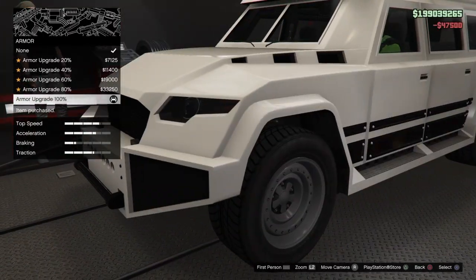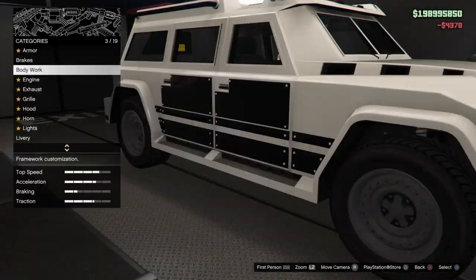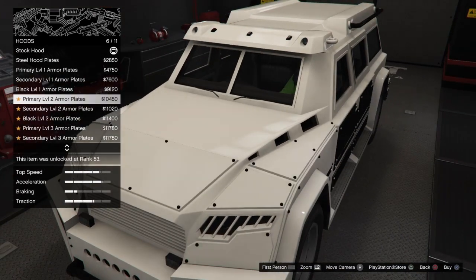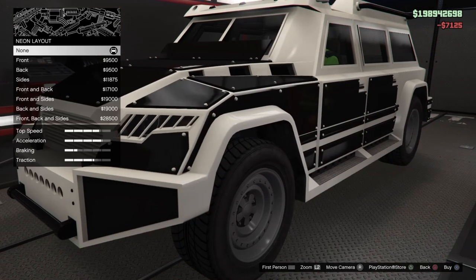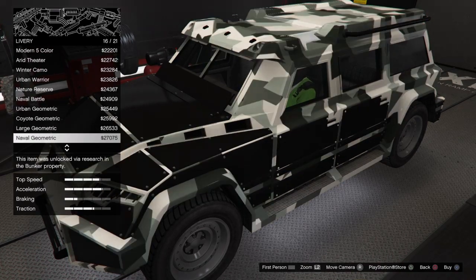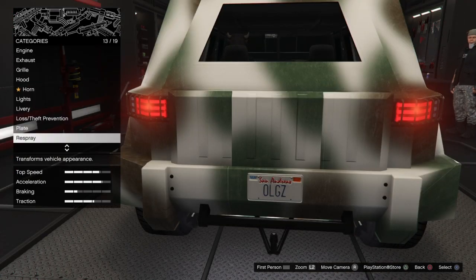We're going to go through the customization real quick. It's best to customize it inside your MOC if you have one, because then you have all the liveries and things like that. If you don't have an MOC, you can still customize it inside Los Santos Customs. You've got grill options, primary and secondary color, and just black. I chose a spray camo white. The armor plating on the outside doesn't really do anything that I've noticed.